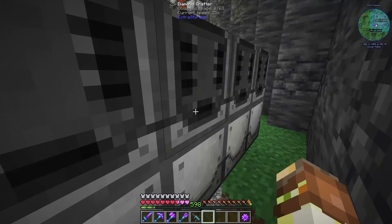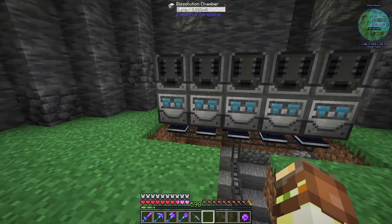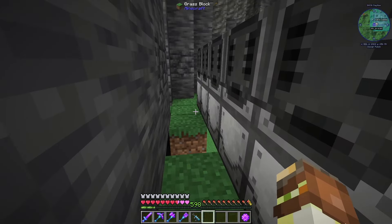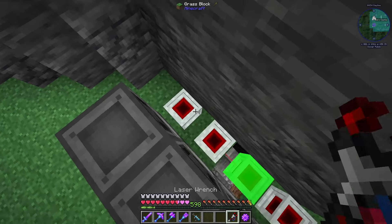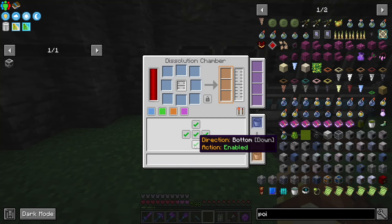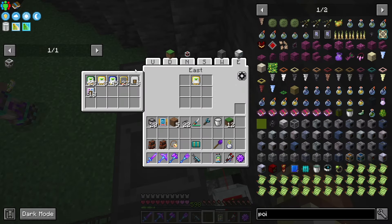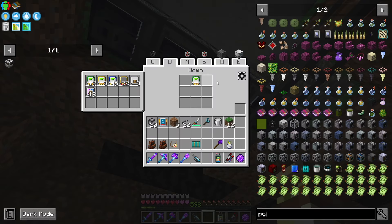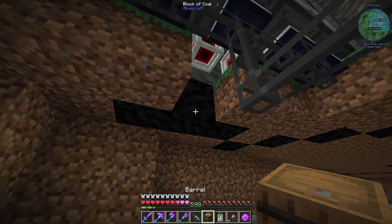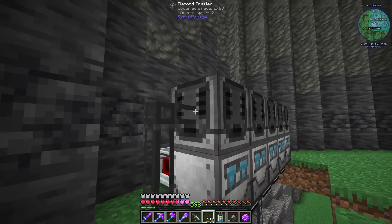We might as well set up the other ones too while we're here. We are going to need to find a way to get these some power, and we're also going to want to extract the items out of here that we craft — we'll probably use Laser IO for that. We'll take the item output, send it out the back, then push those into Refined Storage. We'll use a barrel with an item insert card, then extract back into storage using an importer. All we have to do is hook the crafters up to Refined Storage and we're basically all set.